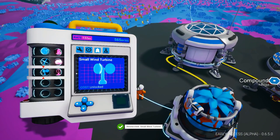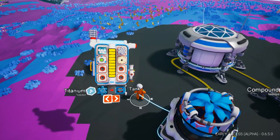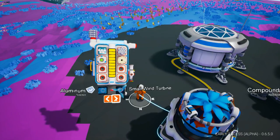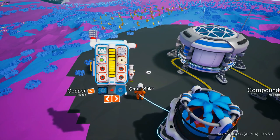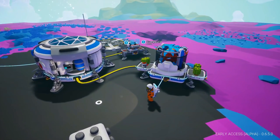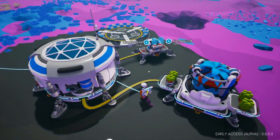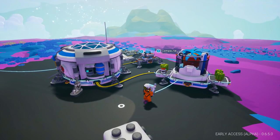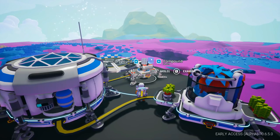Those are both unlocked now, and we just need the materials to create them. We're going to build them off our backpack. We need aluminum for the wind turbine and copper for the solar. In order to get those, we're going to have to build a smelter. In order to build a smelter, we're going to have to build another platform to put it on, which is going to take a couple of pieces of resin.